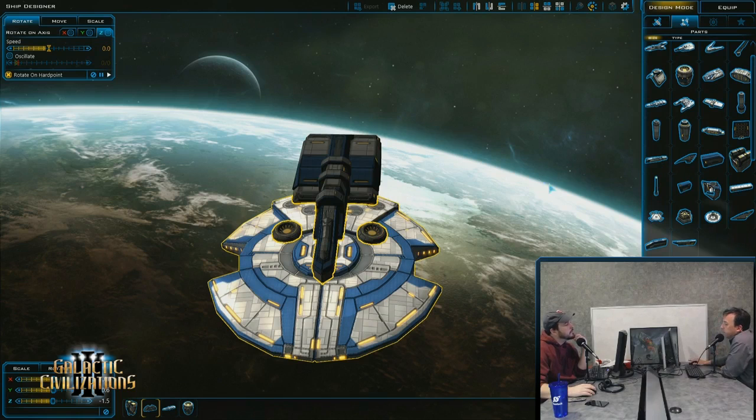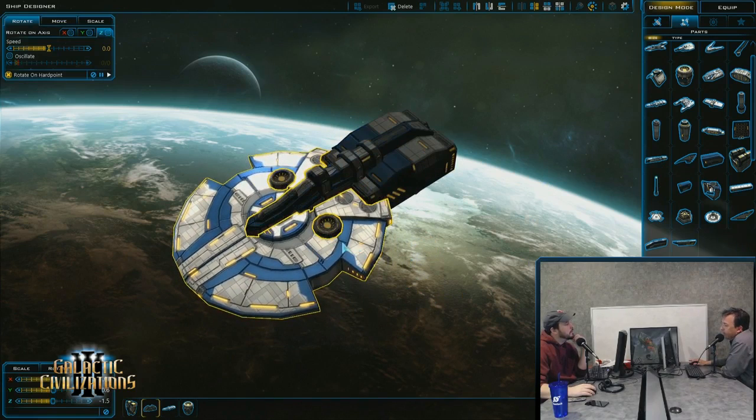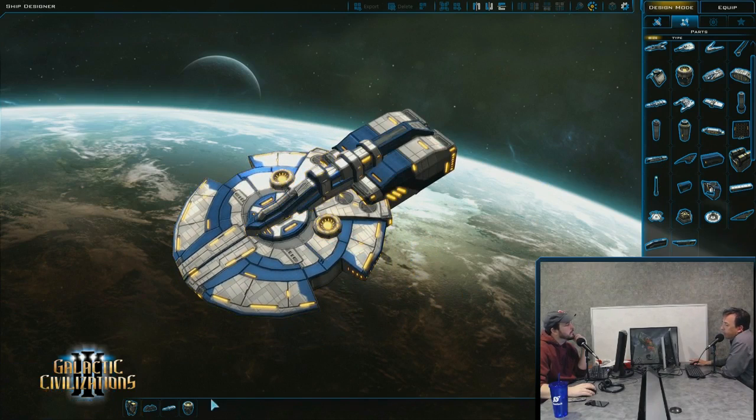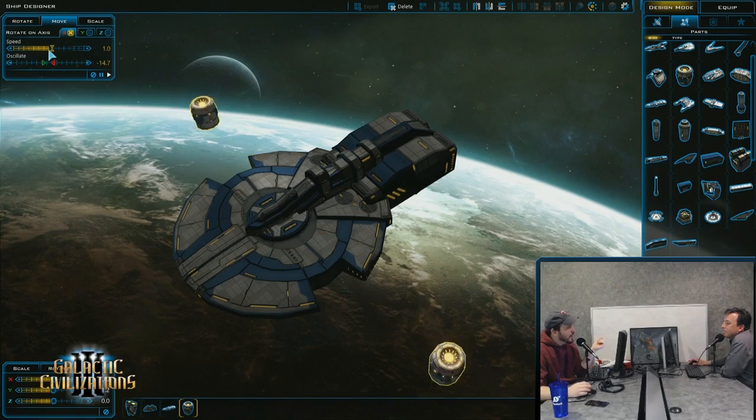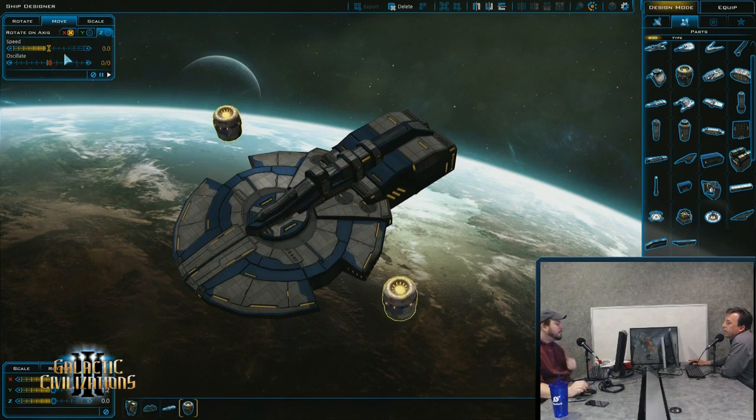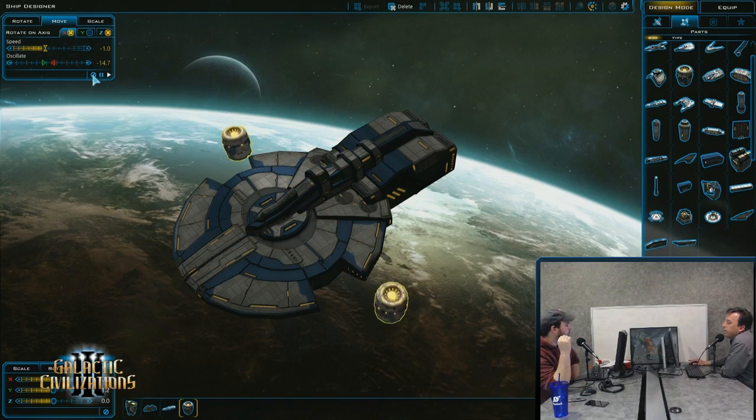One of the problems with this is just controlling scope — it's very easy to get out of hand. Everything you put on the ship is a thing that needs to get rendered in the game: on the map, in the combat viewer. The combat viewer is where those fancier things will really show off. You can do some really crazy animation effects.